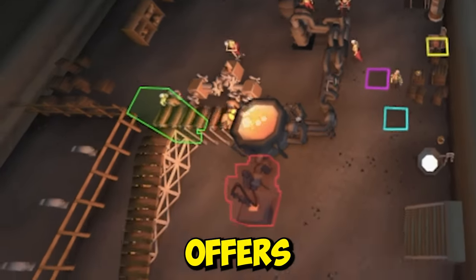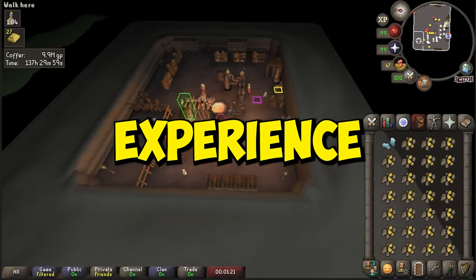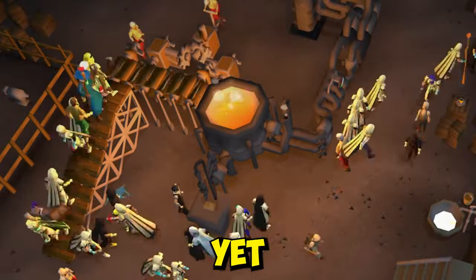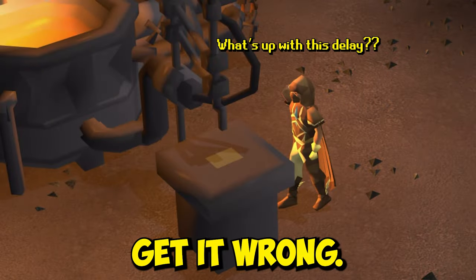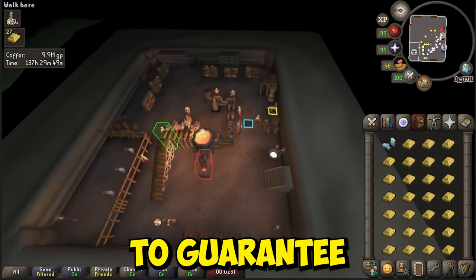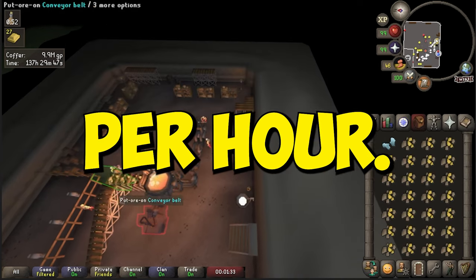Gold Bars at the Blast Furnace offers the fastest smithing experience in the game. It's a popular mini game, yet so many players get it wrong. In this guide, I'll show you exactly how to set up the Blast Furnace to guarantee 400k XP per hour.